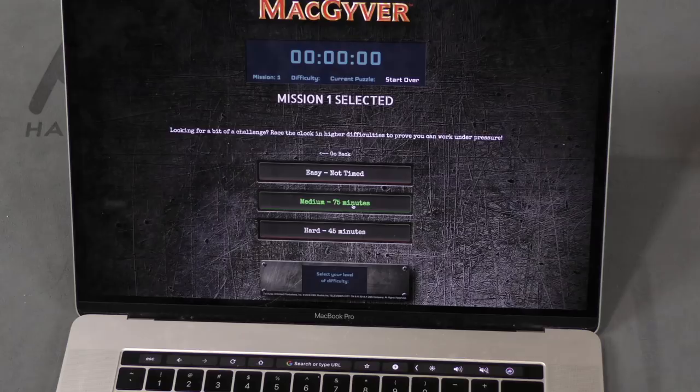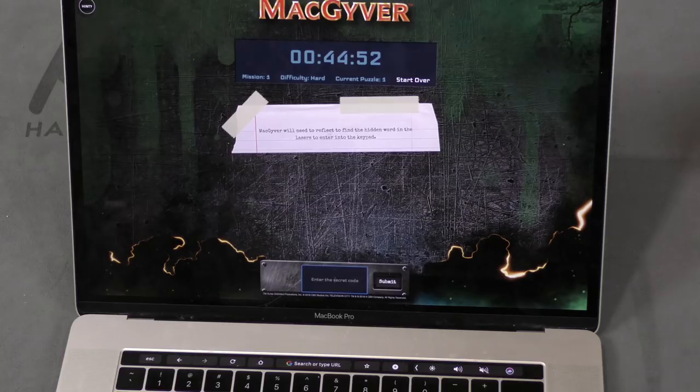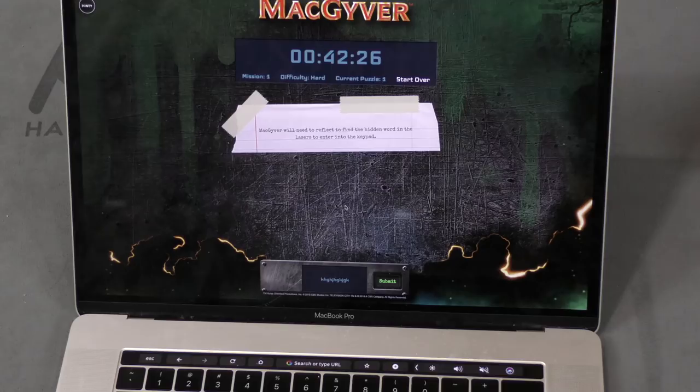You can pick an easy version that's not timed, a medium version which gives you 75 minutes, or a hard version that's 45 minutes. When you pick hard, it will tell you to open the envelope and remove everything, then hit next. It will give you a clue — for example, MacGyver will need to reflect to find the hidden word — and you type whatever the word is. If you're incorrect you lose one minute from your time. There's also a hint button you can click, and the program sometimes has interactive buttons or dragging elements on screen. It's a fully interactive program, so you figure out what to do each time you play.